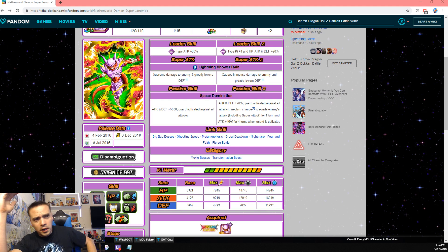So right now the card is very bad. Before the EZA, it's attack and defense plus 5,000, guard activated against all attacks. The guard activated against all attacks is good, but attack and defense plus 5,000 — he's not going to be doing a whole lot there.